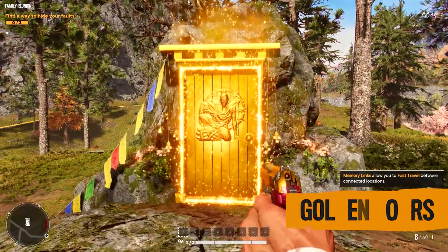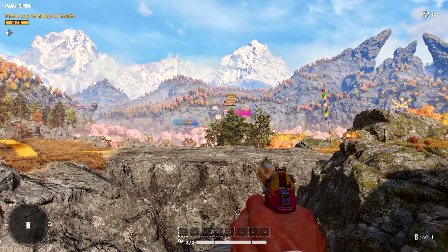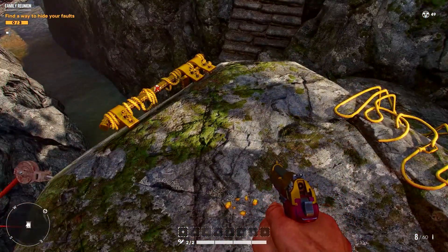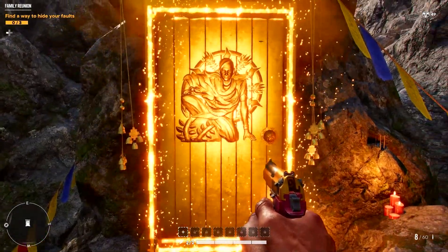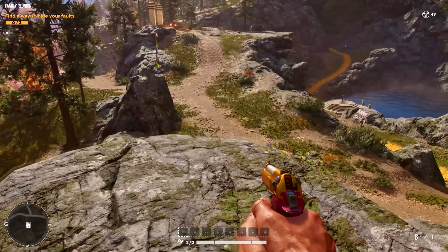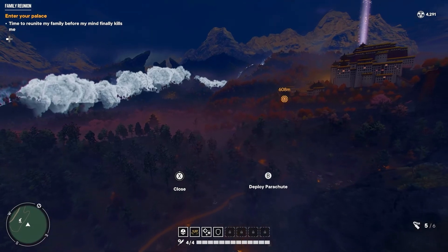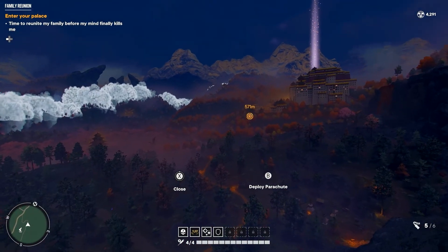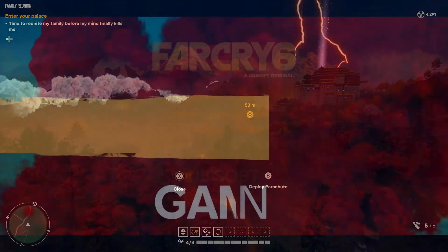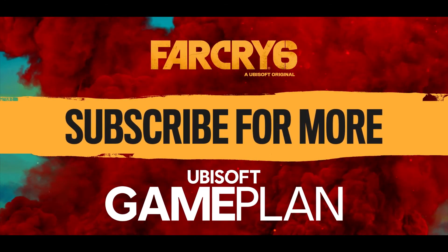The golden doors you come across act as a fast travel system, but there's a small catch. Each door only connects to the other door that shares its number. For example, door one will only lead to the other side of door one, door two will lead to the other side of door two, and so on. These will greatly help you get across Kirat with great efficiency as you progress. Subscribe to Game Plan for more tips, tricks, and guides on Far Cry 6.